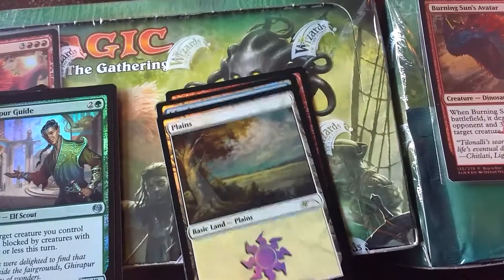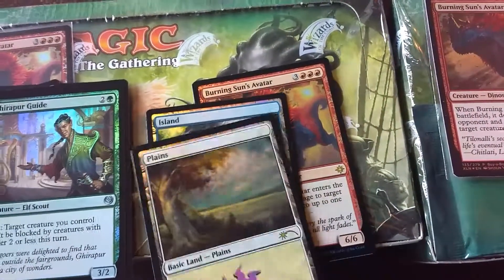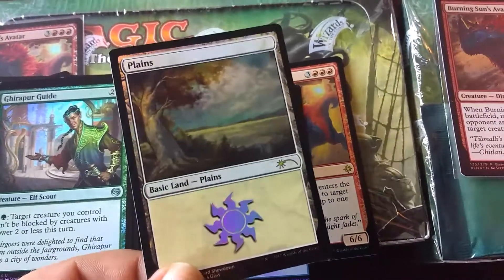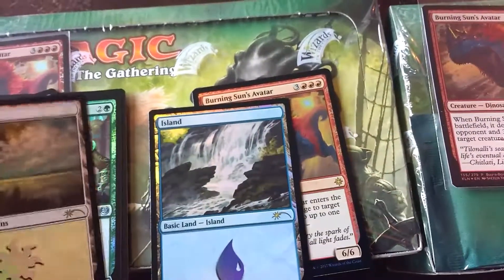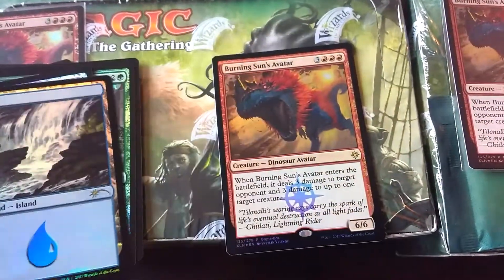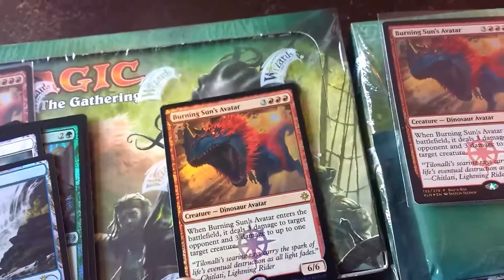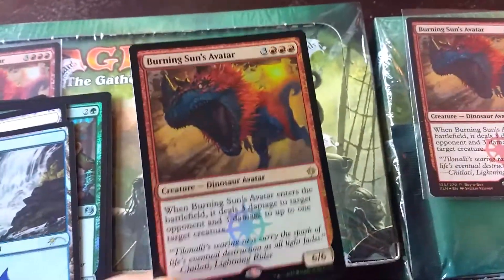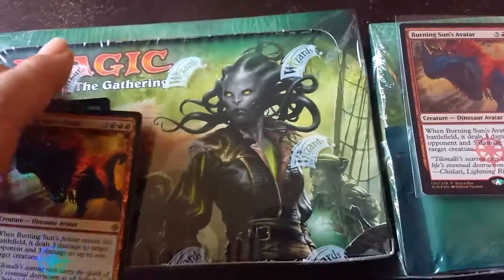A Plane — whoa! Is this a Judge Planes? I have to check that out. And an island. And a Burning Sons avatar. That's pretty cool. That pack was amazing.